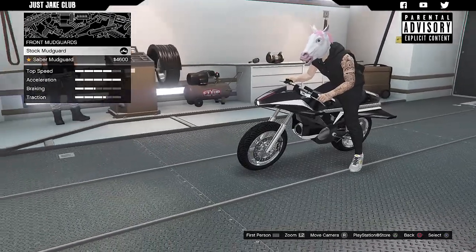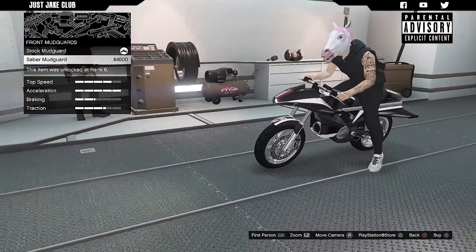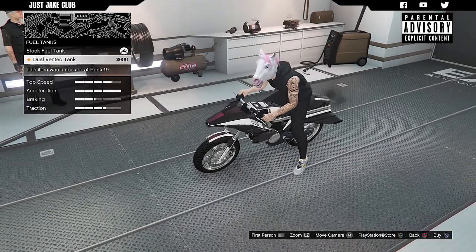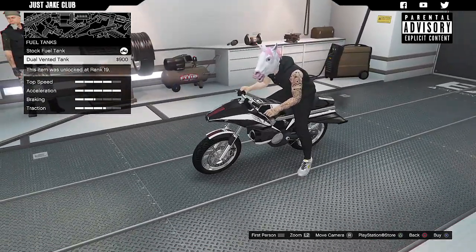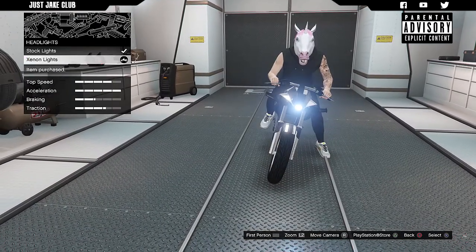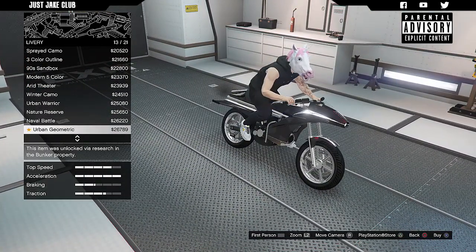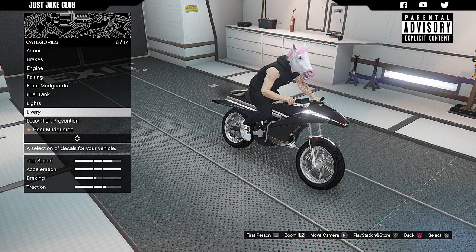For engine tunes we're going to get level 4. Moving on to the fairing, we're going to get a saber fairing. Next is the front mudguard — there's only one option and it adds a mudguard, which I actually like, so we'll grab that. For the fuel tank there's only one option too but it beefs it up a bit and looks nicer. For headlights we're going with the Xenon headlights. Checking the liveries — not feeling a camo, so just going with a metallic color.